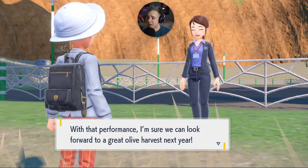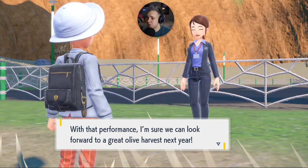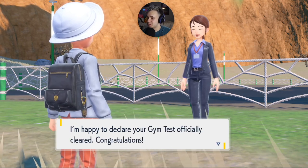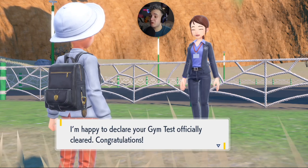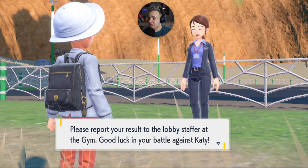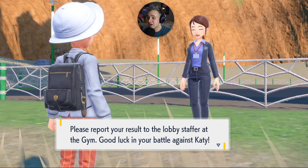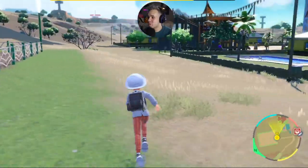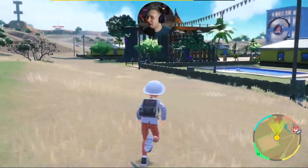The staffer announces: 'With that performance I'm sure we can look forward to a great olive harvest next year! I'm happy to declare your gym test officially cleared — congratulations!' We're directed to report results to the lobby staffer at the gym. Good luck in the battle against gym leader Katie!